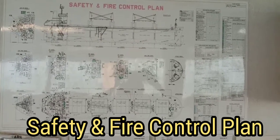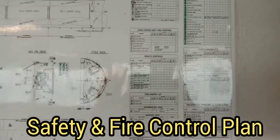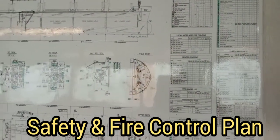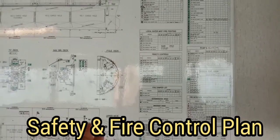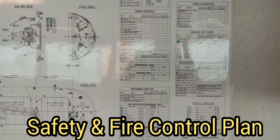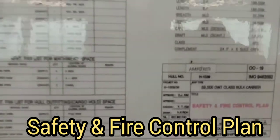Junior deck officers, you will become third officer soon, so you must understand this fire control plan — the symbols, the descriptions, the locations, and the places. You have to investigate all of this and confirm the requirements as per the inventory approved by the class.